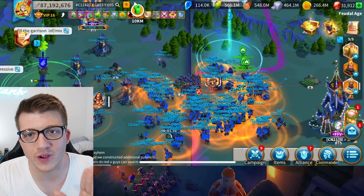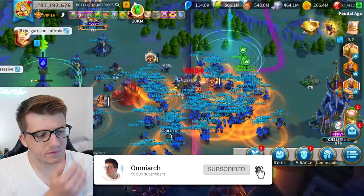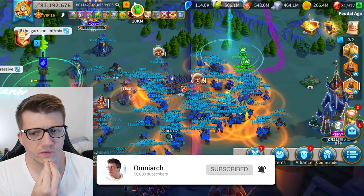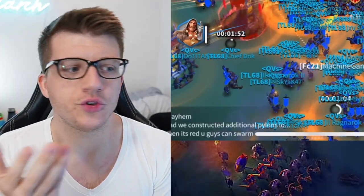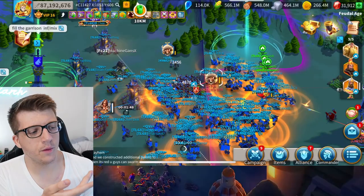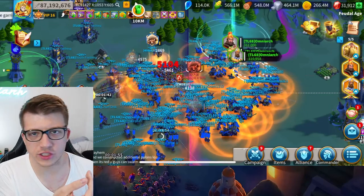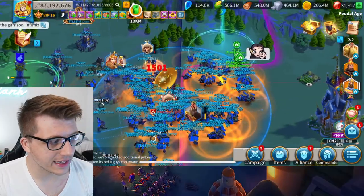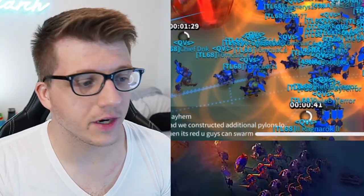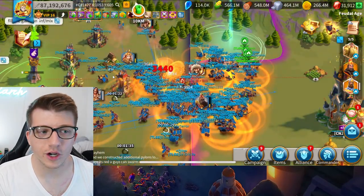So basically, the big scary rally was trying to go, but we just put a troop and stood them there. We just had these arrow towers chipping away, just doing free damage, and that's pretty much it.